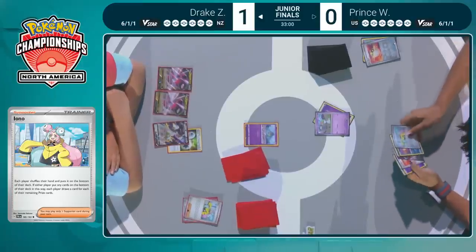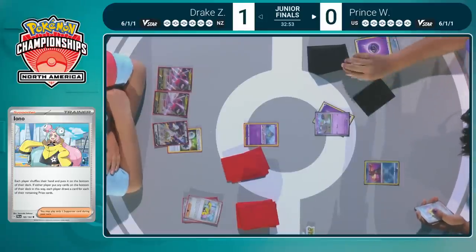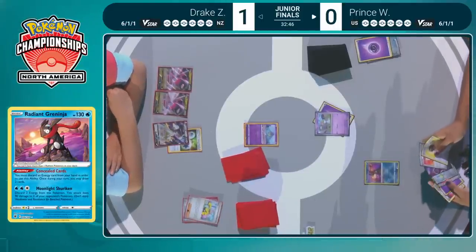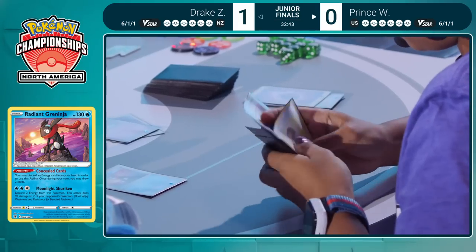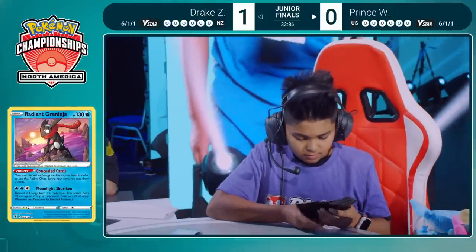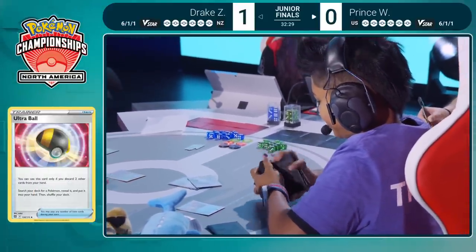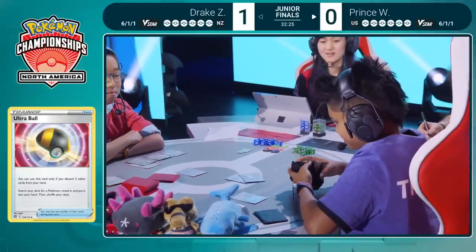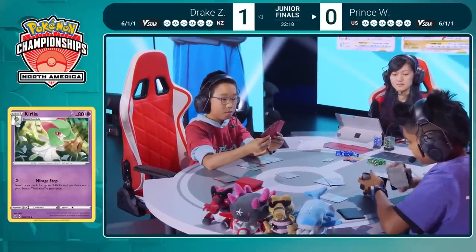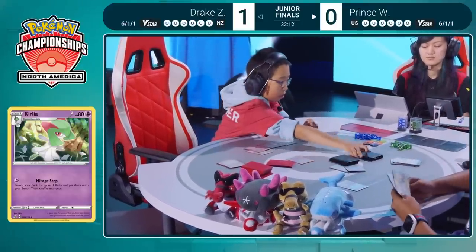That Kirlia is now gone from Prince's hand. We do see a couple cards that can come in handy, though — doesn't look too terrible. Just going to be a pass. On Prince's turn now, Radiant Greninja is going to help out with that Concealed Cards ability — discarding that Psychic energy and getting two cards to the hand. Prince finds Ultra Ball and Level Ball, meaning he can just go get that Kirlia right back. Two Ultra Balls. The one Refinement Kirlia did get discarded, so Mirage Step won't be able to bring it out of the deck.